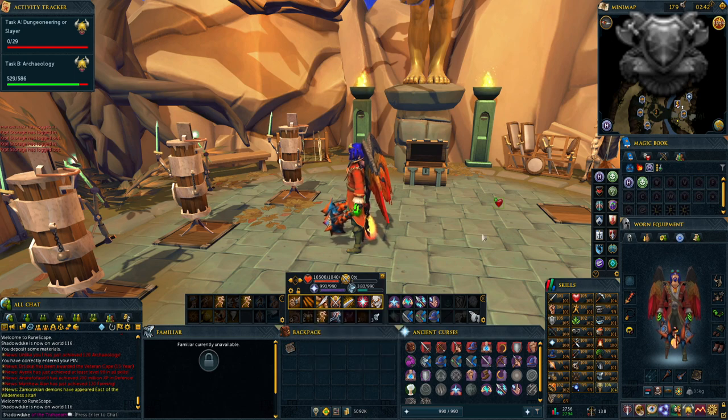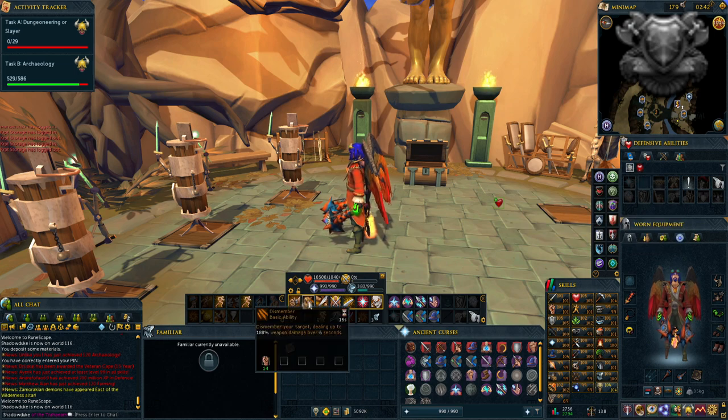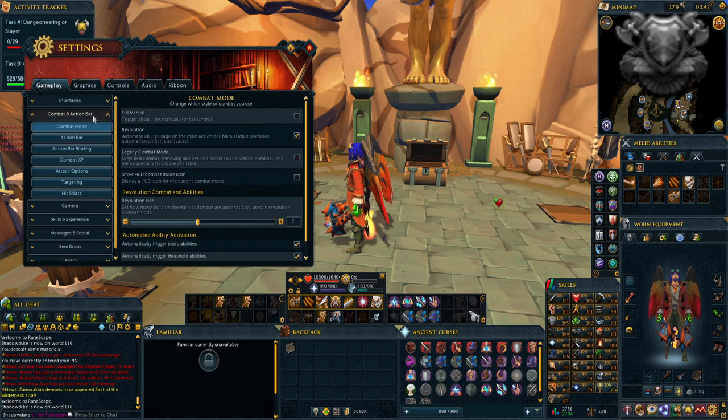To set up your revolution bars you're going to go into your skills — I have them up here — and grab whatever skills you want and drag them over to the bar and drop them. If you press Escape and go into your settings, then click on Combat and Action Bars, on the first option where it says combat mode you'll see full manual, revolution, and even legacy combat mode if you want to try that out, which is the old style of combat before 2012.